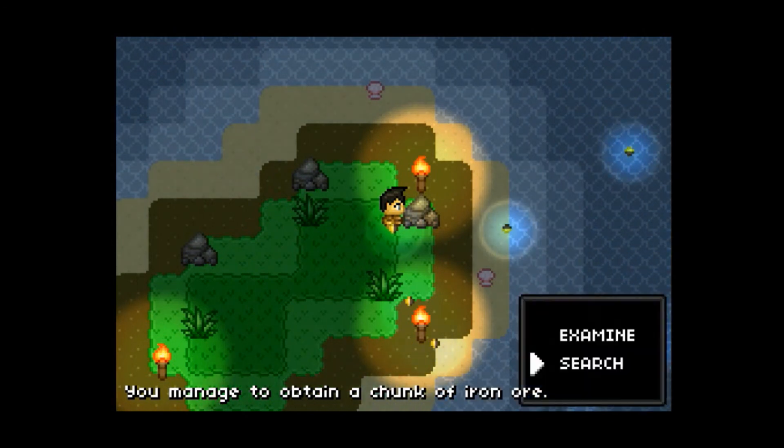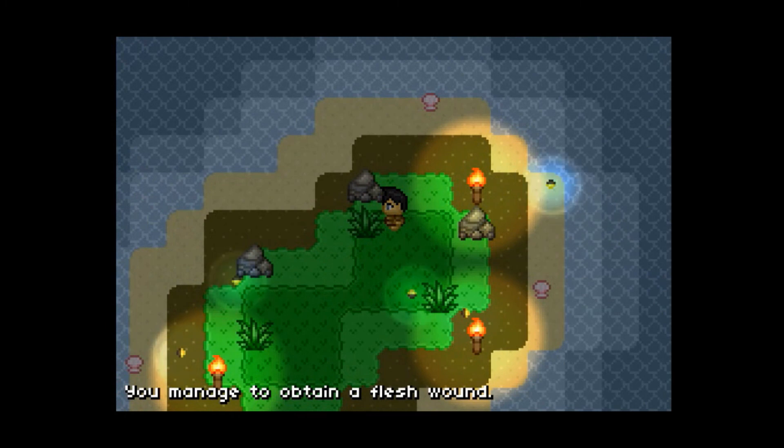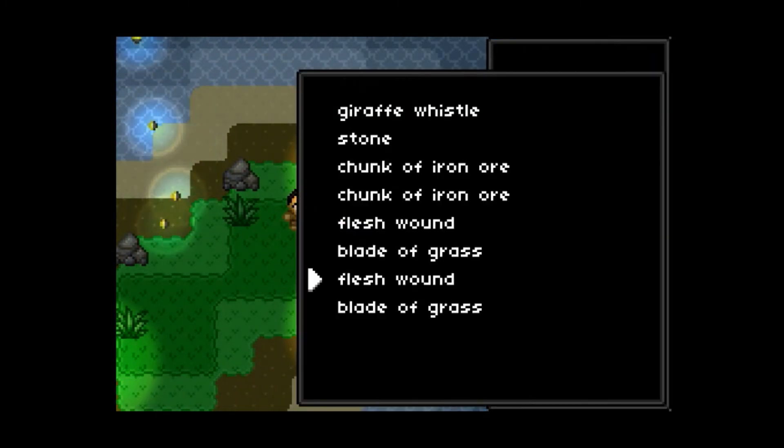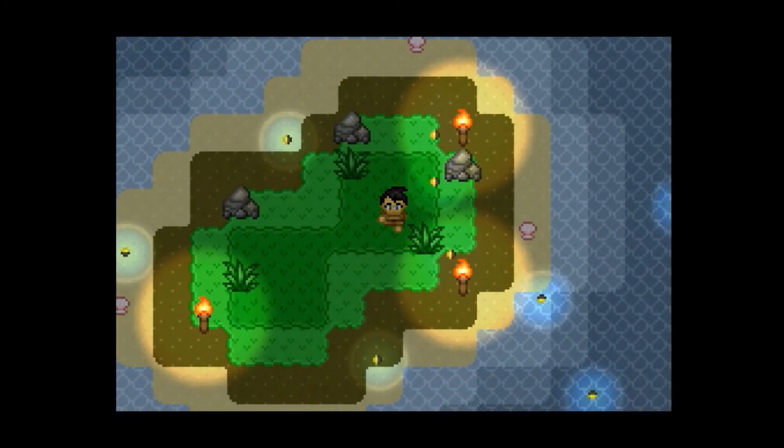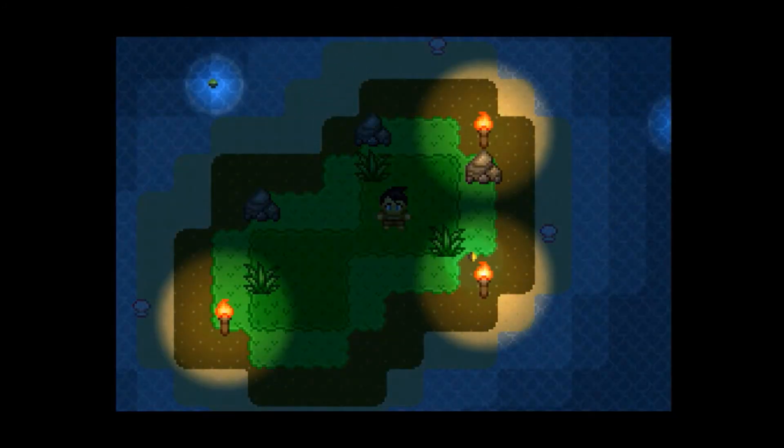I finally added an inventory window and hooked up the search command to an inventory system so that anything you find will automatically populate your list of items. Items do not stack yet, nor do they really do anything, but it's a step in the right direction. That's it for episode 6. Thanks for watching.